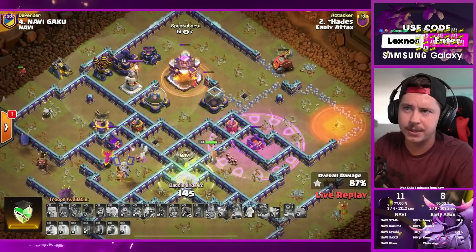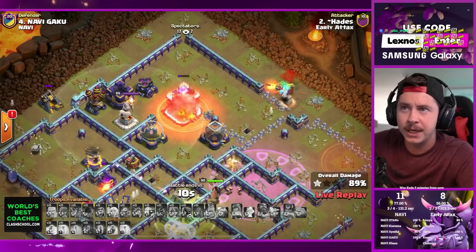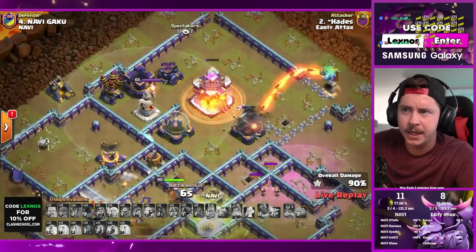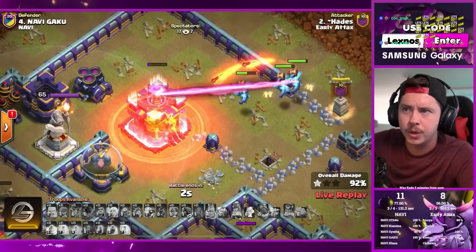Queen picks up the monolith, gets the sweeper and the rage tower on the right side. Flinger busts open super minions - one dies right away. They need to get the town hall as queen steps to the left - he's out of time. Is he gonna time fail to get the town hall? Four, three, two, one...